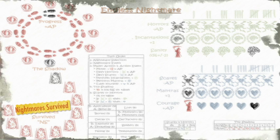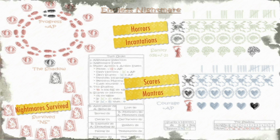If at any time the two markers meet, then you are devoured. The other seven tracks are numbered and show the nightmares you survived, horrors and scares you are experiencing, incantations and mantras that protect you, and your current sanity and courage.